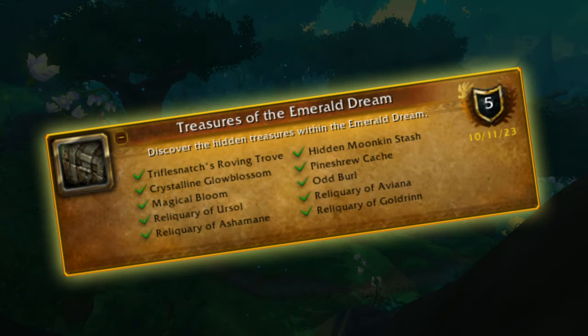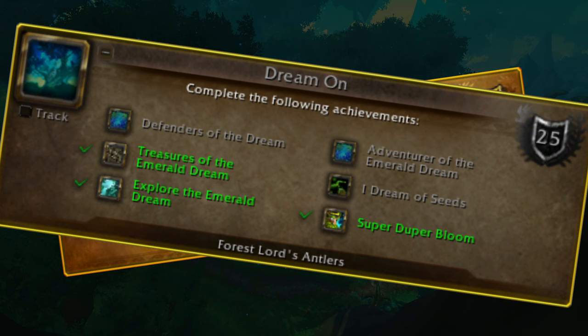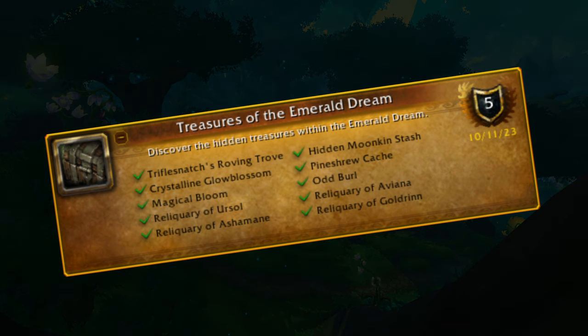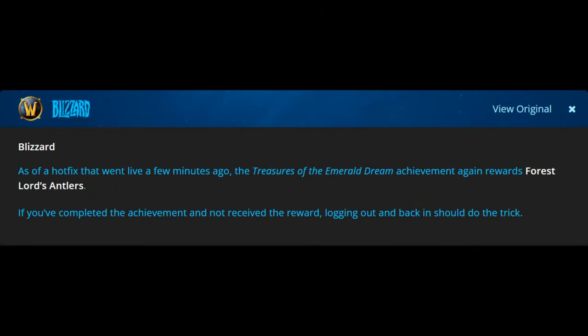You need to collect a total of 10 hidden treasures in the zone. Currently the antlers are shown to be obtained through the meta achievement, but that's actually not the case. You only need to do the Treasures of the Emerald Dream achievement. This is something Blizzard already addressed to be correct — they just made a mistake displaying it wrong. So let's begin.